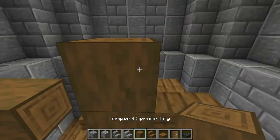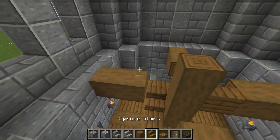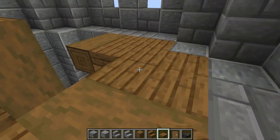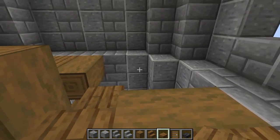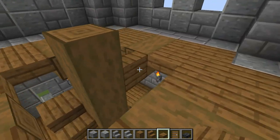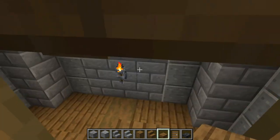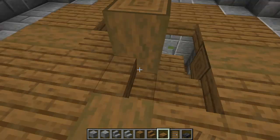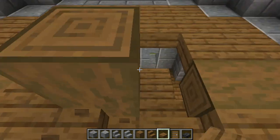We're going to use the same method to start with for the floor of this room. I'm going to fill in the spaces with stripped spruce logs and spruce slabs. Since we're not going to go up any higher, we can put some spruce slabs right there — just these two spruce slabs — so that you can still make your way up and down.